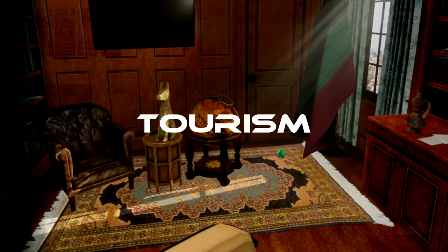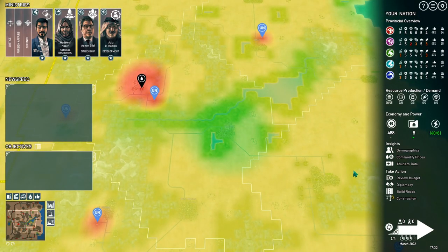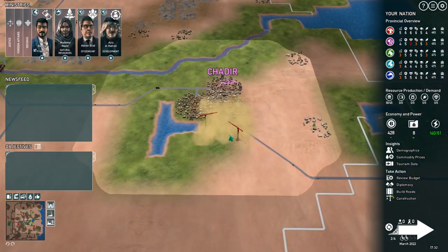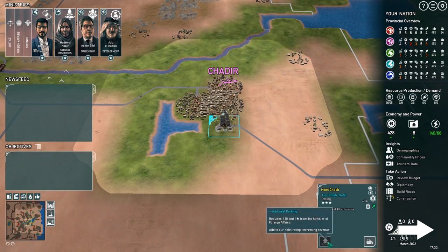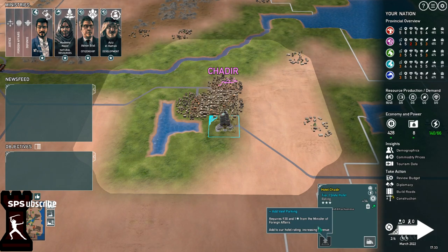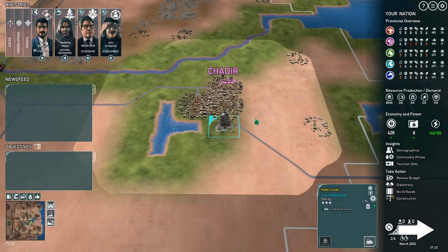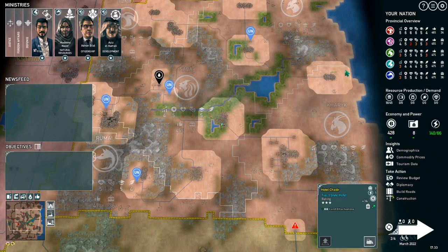Another way to make money is through tourism. Click on the attractiveness lens in the bottom left to see how attractive each area is — this is important because attractiveness affects your hotel's rating, so you want to place your hotel in a green spot. Hotels must be adjacent to a city. For example, placing a hotel on a high-attraction spot gives a base rating of 1 that increases to 3 due to high land attraction. You can also exchange a favor from the Minister of Foreign Affairs to increase the hotel's rating further. Click on tourism data to see how much the hotel earns — in this case 14 per turn. Note that you can only have one hotel per province, so up to five hotels total in your nation.